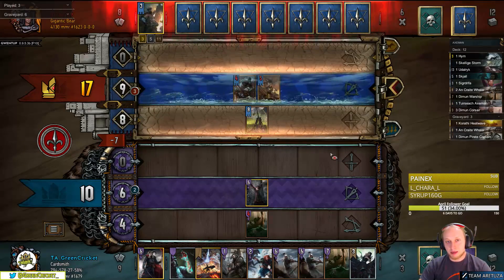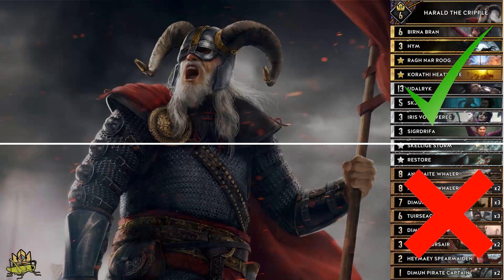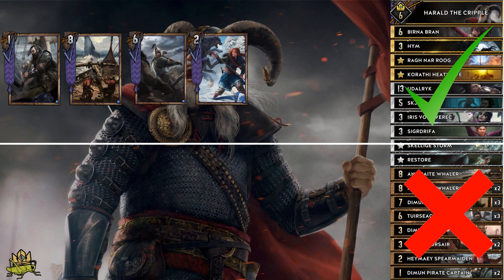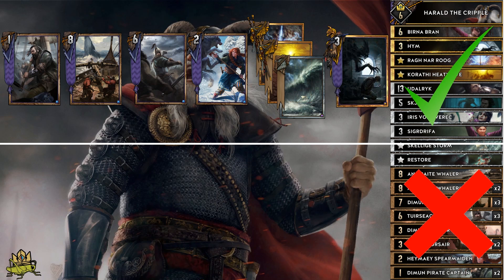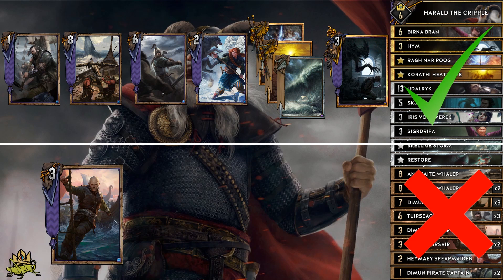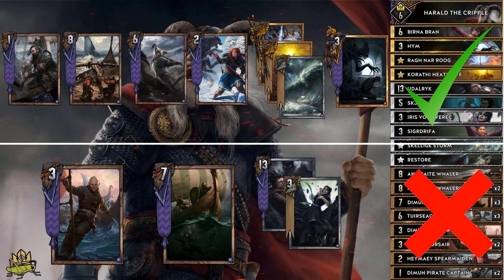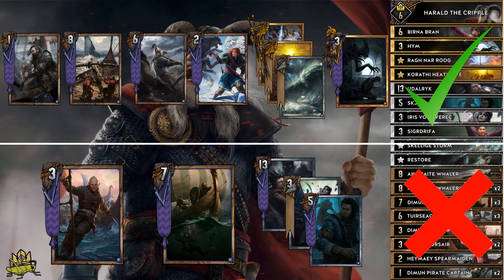When you start the game, you need to be mindful of your mulligan. Cards we want to keep are Pirate Captains, Vailers, X-Men, Spare Maiden, as many weather as possible, and Heim. Cards we want to get rid of are Corsairs, because you don't have anything to resurrect; Warships, so you can pull them with Captains and ensure your Captains don't brick; and Udalric, if you have Iris on hand and you are able to pull it with Skjal or Heim. Depending on your enemy, you need to adjust your mulligan, but we talk more about this in the matchup section.